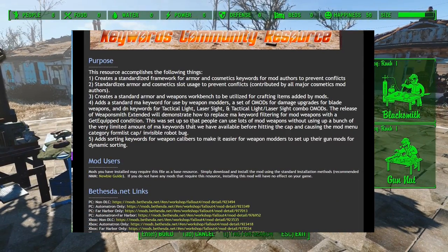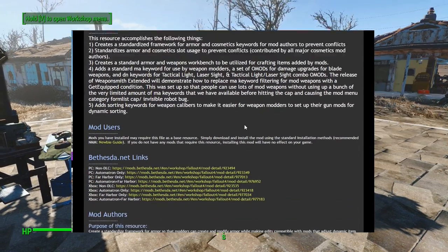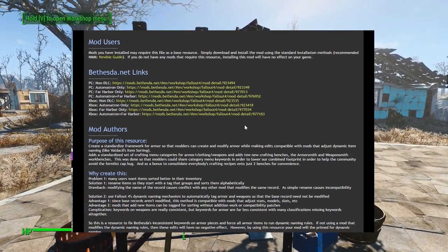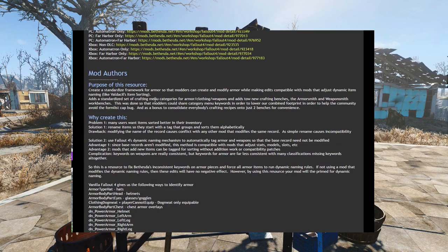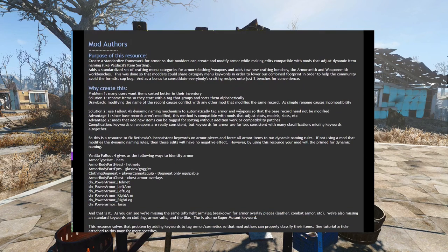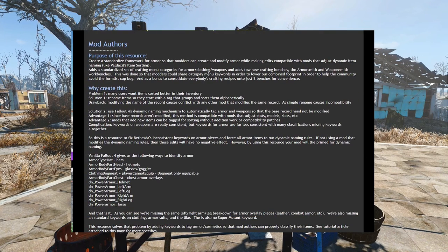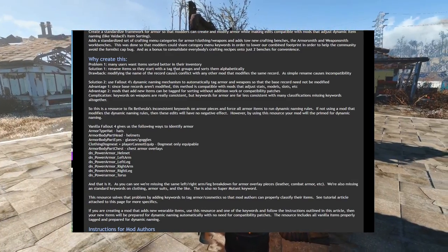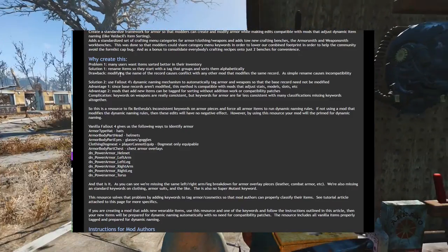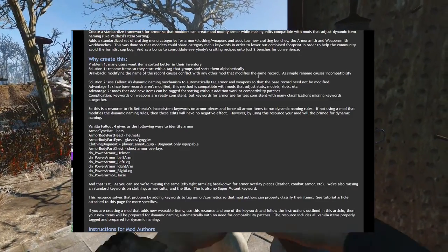If you are following our load order with your own, then Preware Binoculars, which we covered previously, needs to be reinstalled with the AWKCR option to accommodate it. Because we have all of the DLC installed, we chose the All DLC option to download, and we also installed the Patcher optional file to provide compatibility for some other mods. For many other mods in today's collection, this framework is a requirement, but its adjustments to the way the game handles mods is a great benefit to players as well.